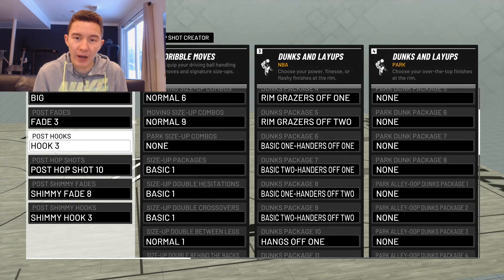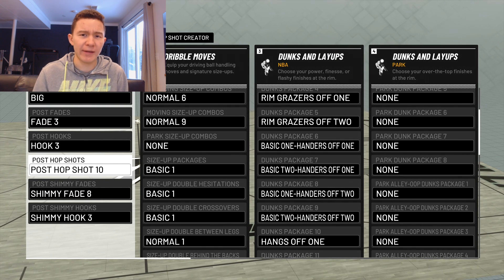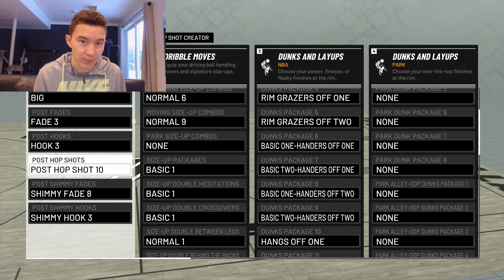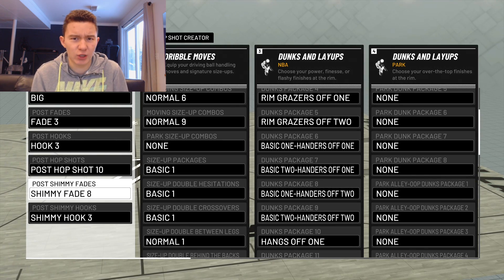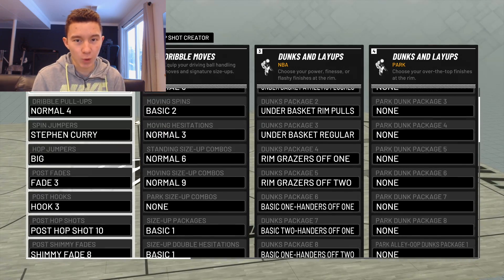Post hooks: Hook Three. I don't really do too many post hooks — sometimes on accident — but this one has worked out well for me and I make a lot of contested ones. Hop shots: Hop Shot 10 is so toxic. You can literally start on the block and end up behind the free throw line with this hop shot. A lot of you wonder how I get so many greens on hop shots or make heavily contested ones — this animation creates a lot of space and it's really hard to contest. Shimmy fades and shimmy hooks I don't really do; they're not that effective.